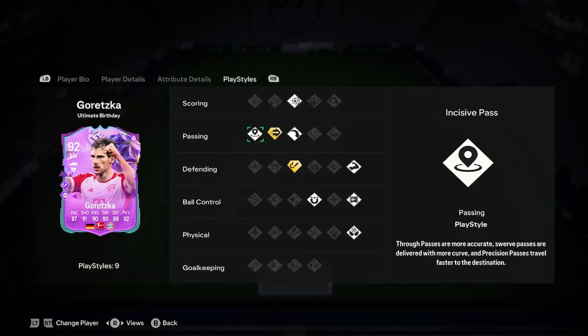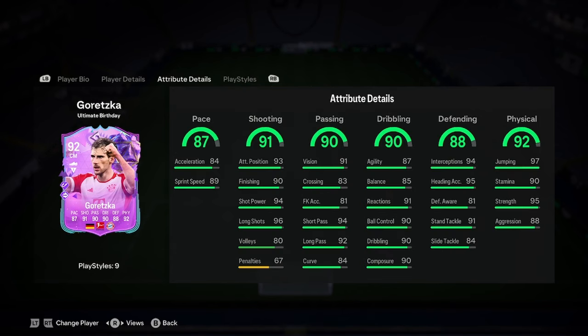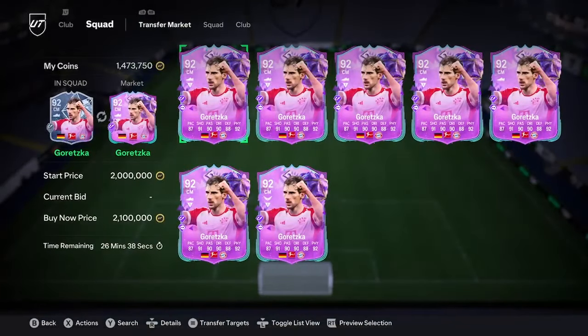He's got Ping Pass Plus, which is decent, Long Ball Pass, Incisive Pass, Power Shot, Intercept Plus, First Touch, Press Proofing, Bruiser, and Arrow — pretty insane playstyles there as well. I think this is an insane card; 2.1 mil seems like an absolute bargain to me.